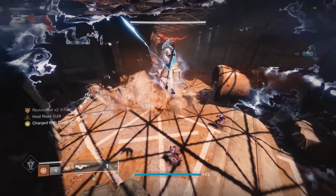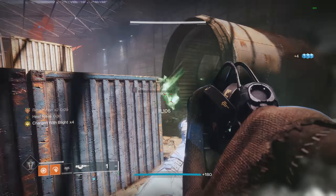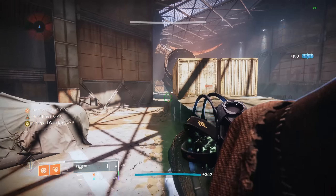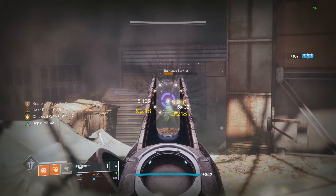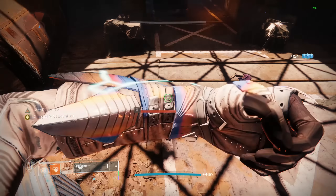You can also pair it with your favorite Restoration x2 build, whether that be Throwing Hammers on Titan or Sun Breachers on Warlock. All three of these options — Banner of War, Devour, and Restoration — would be really good options to keep you alive with Touch of Malice.